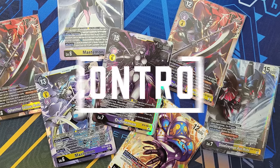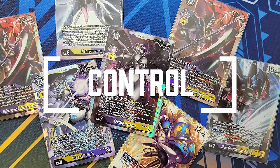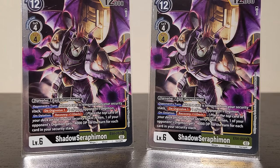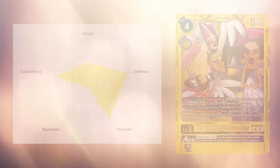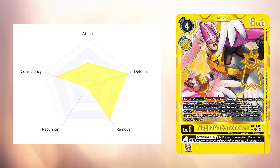Moving to the other side of the playstyle spectrum, I want to talk about heavy control decks. Completely opposite to aggro and one-stack decks, the goal is to try to survive in the game for as long as possible, and the game plan is to outlast your opponents when it comes to resource management. These decks tend to have zero offensive strategies, but it is still important to chip down your opponent's security bit by bit every time the opportunity presents itself. Most of these archetypes scale, meaning the later the game goes, the stronger it becomes. Yellow Vaccine, for example, utilizes DP reduction to remove the opponent's Digimon, which is one of the best ways to do so.